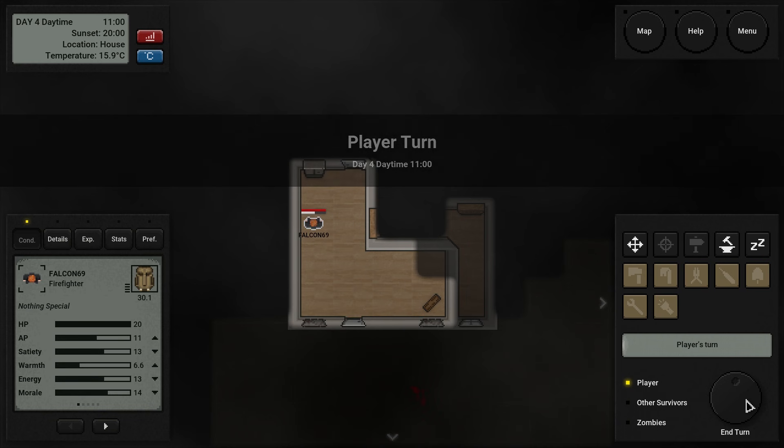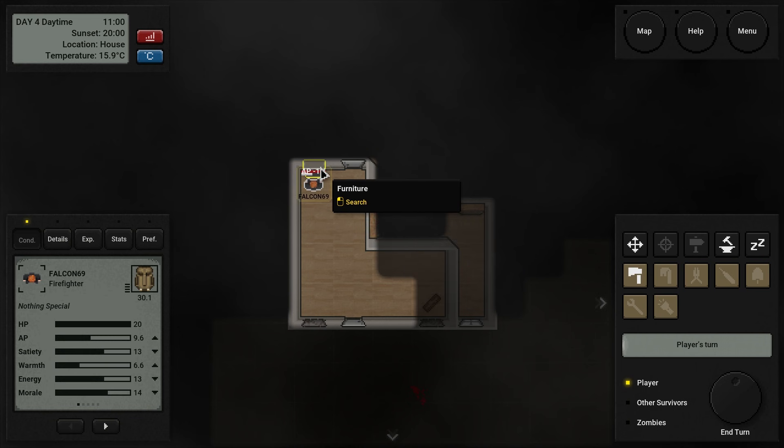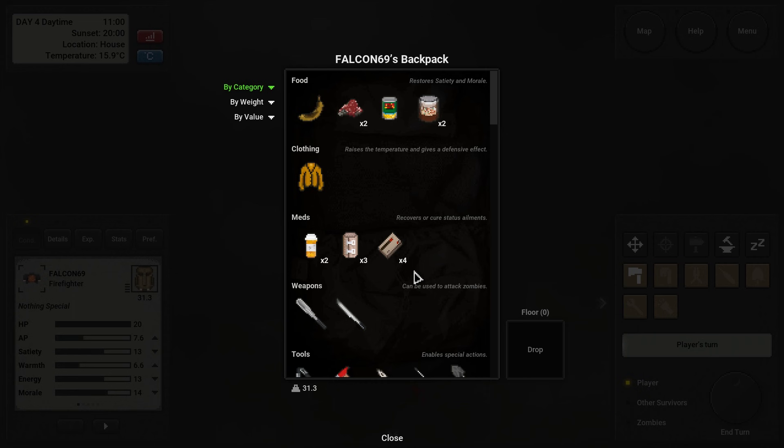That one does open. Zombies are still over there smashing that window — must be a reinforced window apparently. Furniture — what do we got? Rotten meat and rotten bananas. So this could be very bad luck, or just the fact that since we're progressing further and further, time is also passing for all items around. Some items we could have found earlier have rotted by the time we get to them.